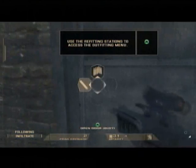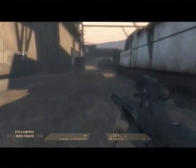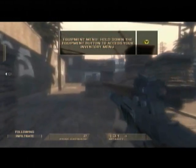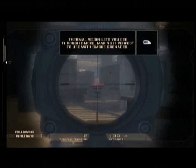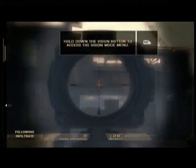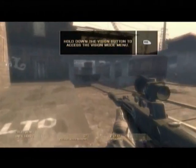This is part two of the first level, Mexican border, and we're now at the train yard. As you first start, make sure you put on your silencer in single-shot mode, because this is definitely a long level and you're going to have to be sniping a lot. This level is definitely one you need to practice on for headshots, because you're going to have to do a lot of silent kills.